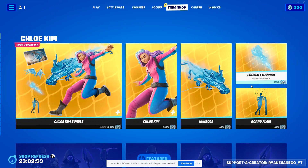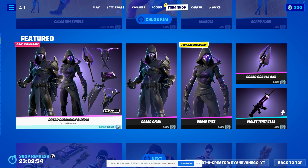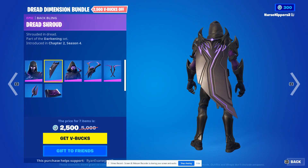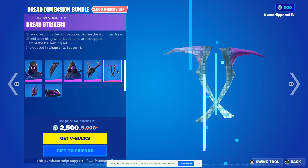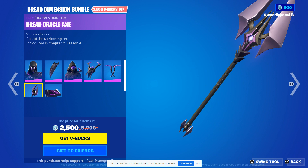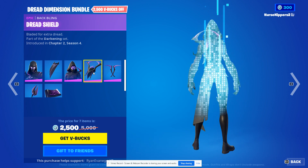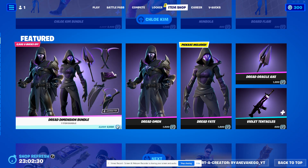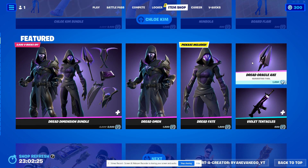You can get them all separately except for the back bling that comes with her. Then we have the Dread Dimension, which includes Dread Omen, the Dread Shroud, Dread Fate, Dread Shield, Dread Strikers, Dread Oracle Axe, and Violet Tentacles. I have these on my account, I think, and I don't know why.